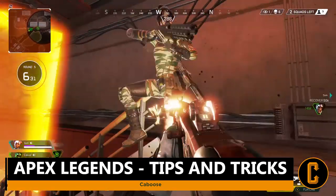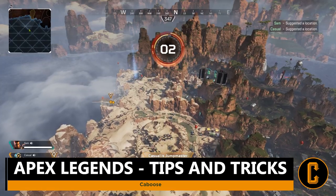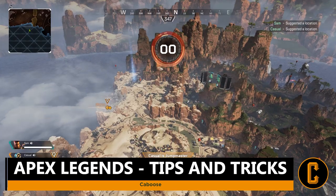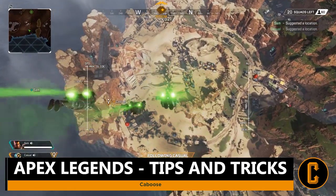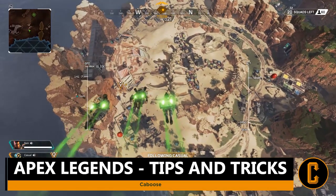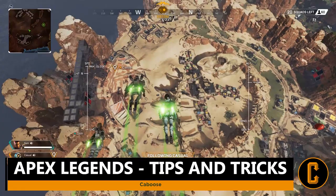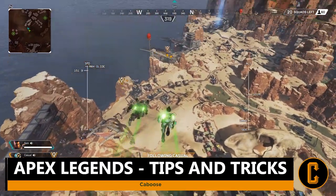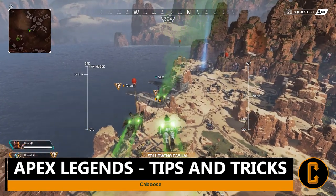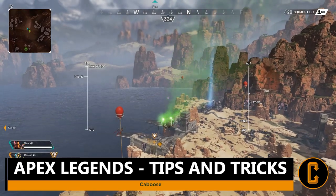Tip number one is about gliding into battle. A lot of people struggle with when exactly to jump out and the fastest way to reach your destination. While it's obvious when the area is right below you, timing your landing as jump master can be tricky. The best way is to first dive, aiming slightly toward the ground until you notice your speed on the left-hand side hit 145.